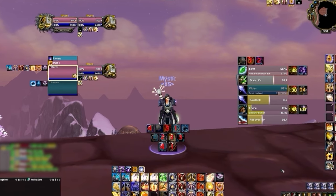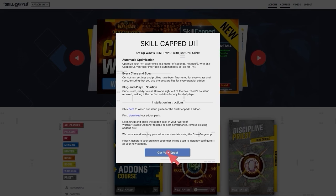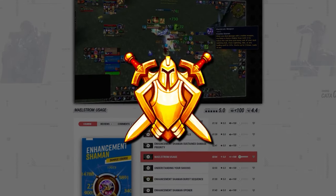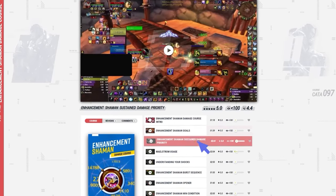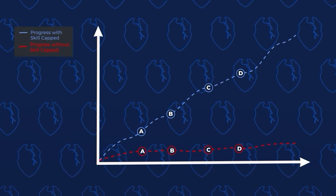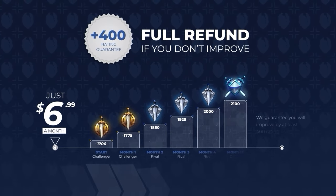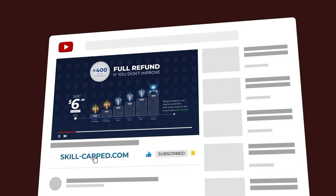Before we start, if you want a fresh UI for Cata using our brand new Skill-Capped add-on, be sure to check out our updated Classic site at skill-capped.com. We've got literally everything you need to make sure you don't fall behind in the latest expansion, including specialized guides from rank 1 players. We literally guarantee you'll gain at least 400 rating when actively using our service. Join us today using the exclusive discount link in the description below.